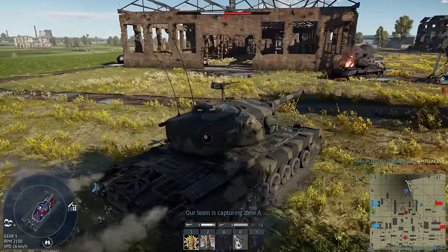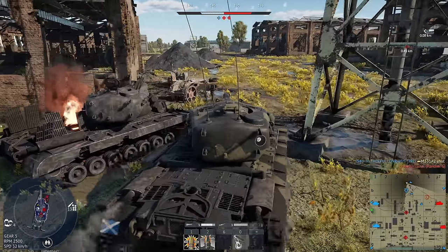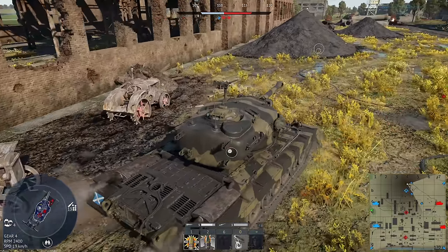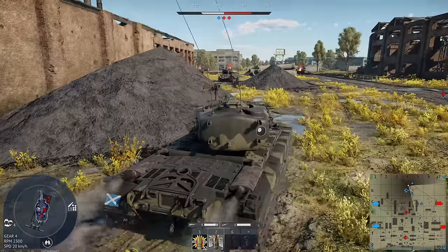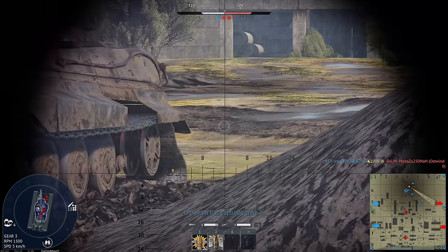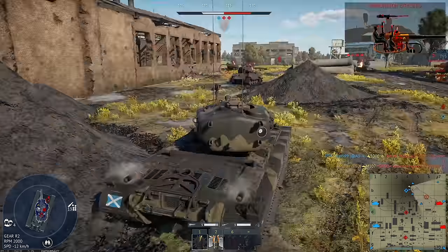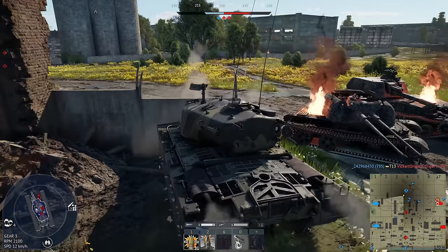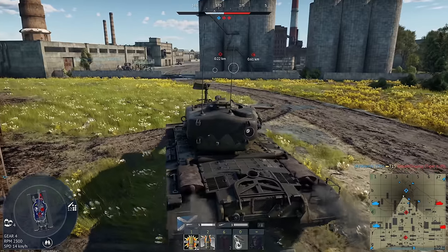I do really need to get down to B, but I still need to deal with the M47/M48 that's down here. Where did I hit this guy actually? His cupola — that ought to do it. I do not know what's on B and I'm very aware this is my last spawn in this thing.